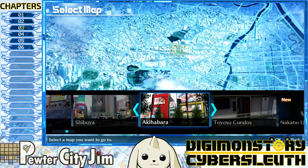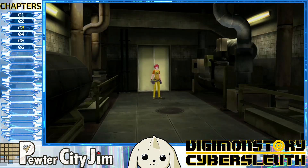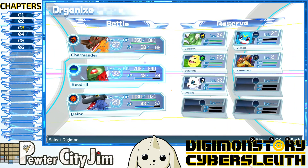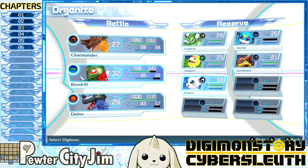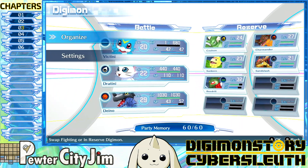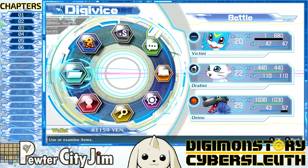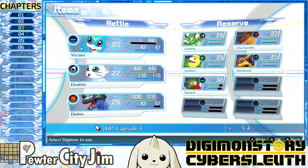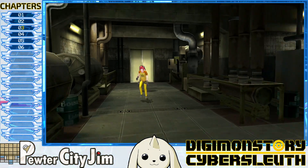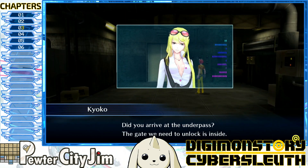Okay, Nakano underground — looks spooky! Let's rearrange the team a little bit. Actually we're looking pretty okay. I do need to get Dratini's CAM up — there we go. All healed up, let's go! Did you arrive at the underpass? The gate we need to unlock is inside — the control panel should be beside you. Do you see it? Connect jump into it and unlock the gate.